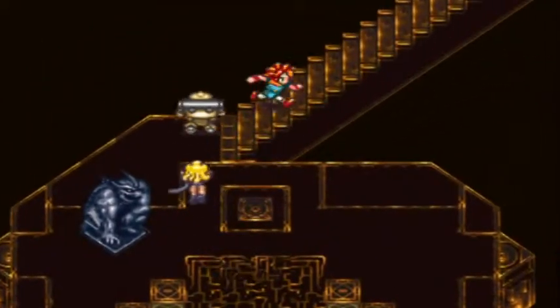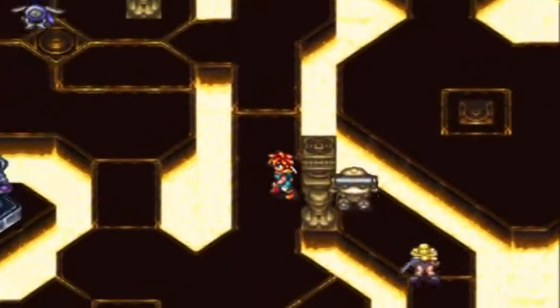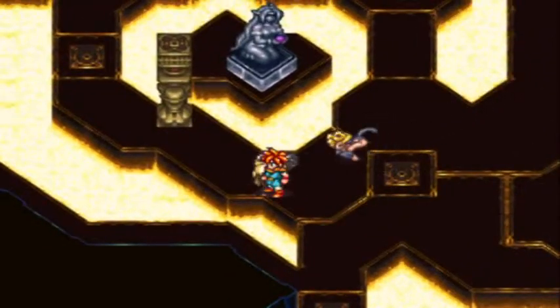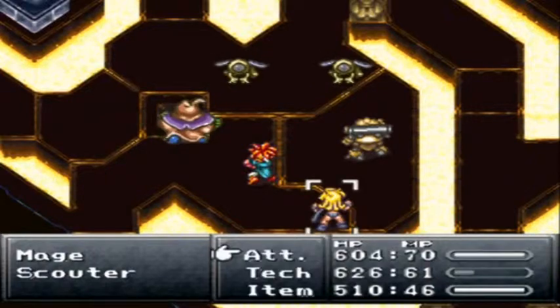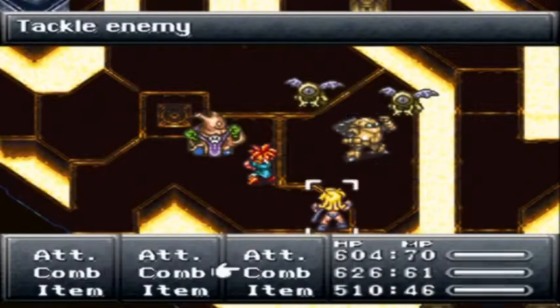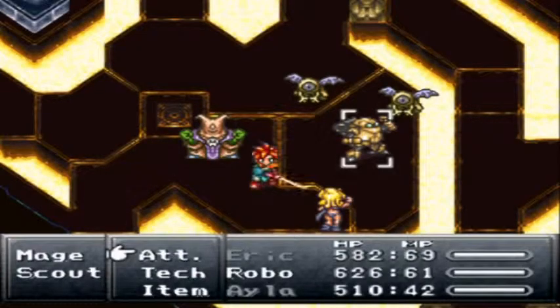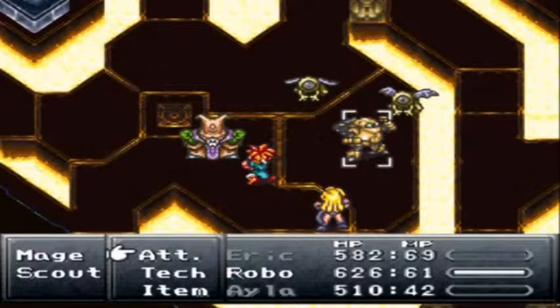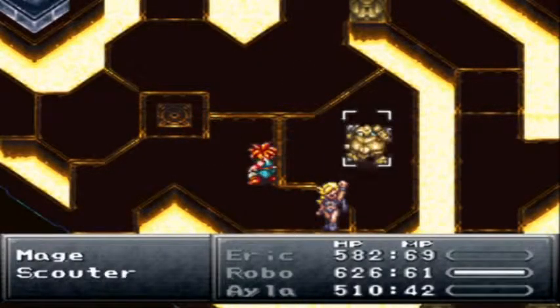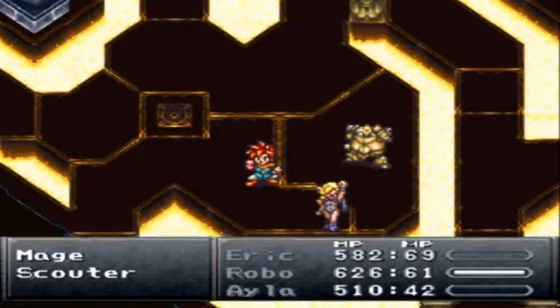I think there's still actually more up here that we can get — more items and stuff. We can just squeak by here. Actually, let's see if we can do falcon hit on all three — yeah, we can do falcon hit on all three, nice. Sweet, and if you line it up right you can just take them all out with one hit — it's beautiful. Robo levels up — nice job.